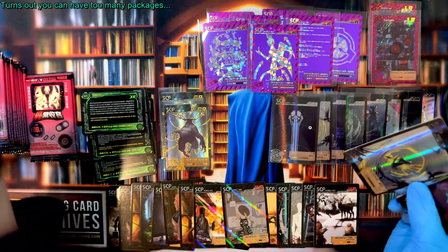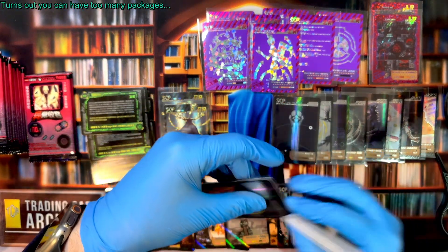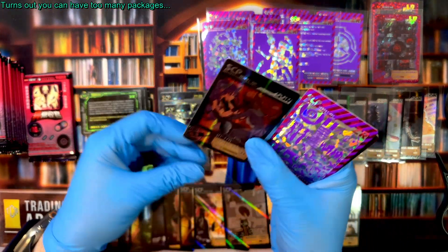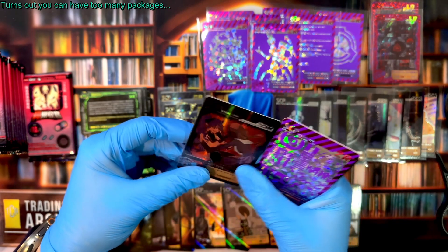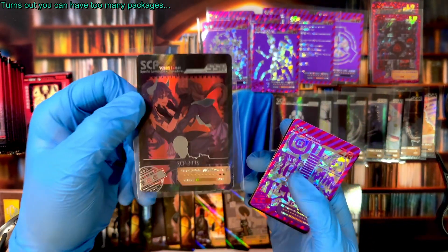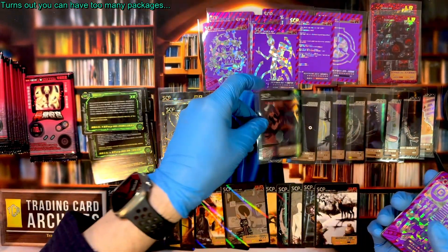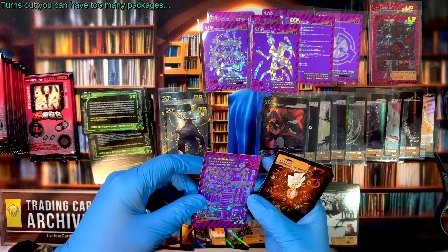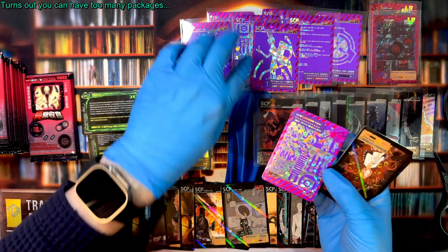This is a dupe. This is not a dupe — wait, actually that is a dupe of something. This one though — you can kind of tell from the image, this is a succubus, so it definitely gets rule 34'd.